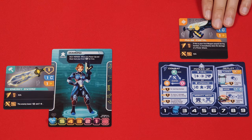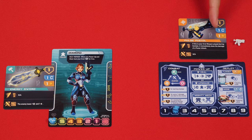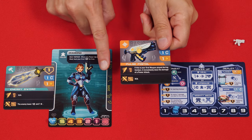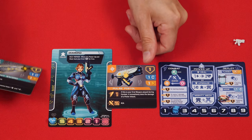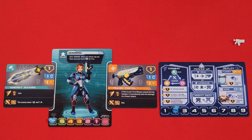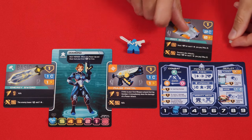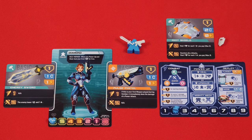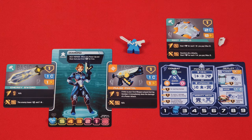Weapons you purchase go into a face-up area beside you known as your stockpile, and you can have any number of weapons here. After buying a weapon, you should also pick up its matching plastic piece. To equip a weapon, you place it from your stockpile into an appropriate slot on your pilot. Here we can hold up to two basic weapons, but we'll see later how you can also get slots for advanced ones. In addition to equipping the cards, you also should attach the plastic piece to your pilot. As you gain more and more weapons, you can swap and change the weapons you have equipped with your stockpile at any time, except during combat. No matter what kind of changes you make, you must always have at least one weapon equipped.